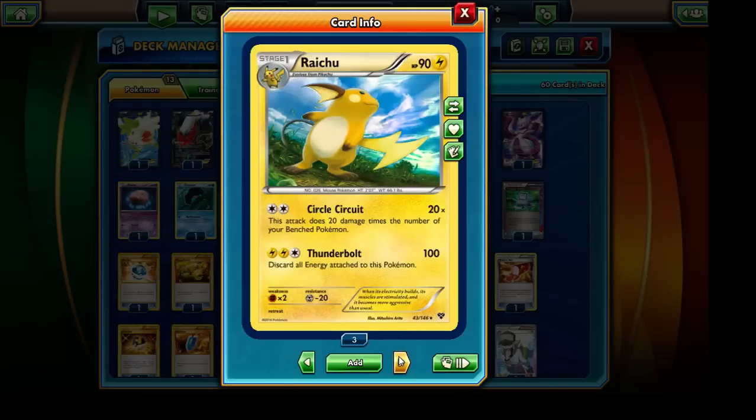Moving on, we have a Pikachu and Raichu line. The reason I included both is in case our opponent decides to run a Pyroar — they're also restricted to a single copy of Pyroar, but nonetheless Raichu does a great job of taking care of it. I also think our opponent is probably going to run an Eviltal EX deck, so Raichu's typing could be useful there. It can also take down Mega Rayquaza EX if that's what our opponent is running.